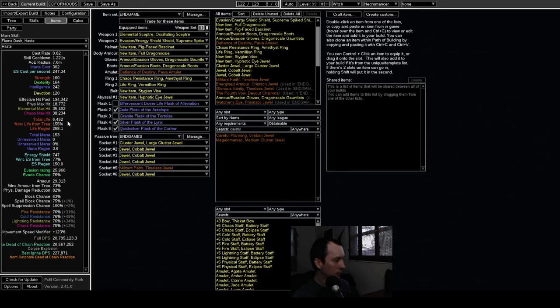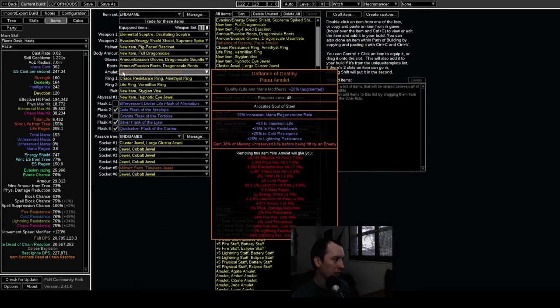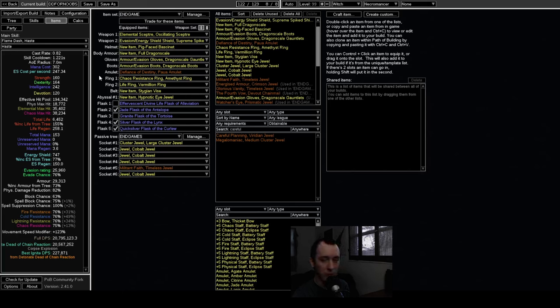The build is quite tanky — the max hits aren't super high, but they're acceptable and plenty for non-uber content. This is also a build that has capped spell block, almost-capped attack block, with evasion and armor. In this particular setup with Fiends of Destiny, you are not dying in maps with this — it's almost impossible.